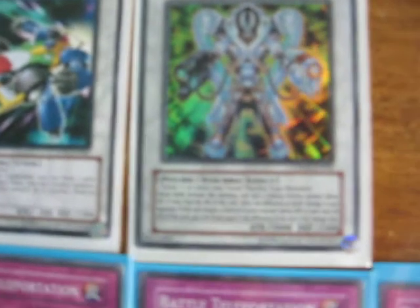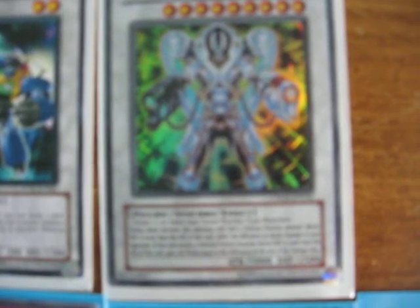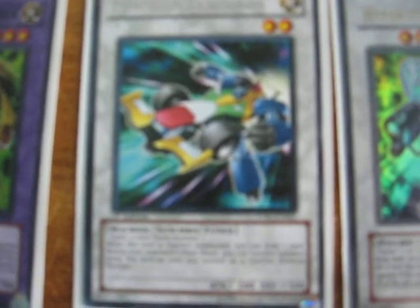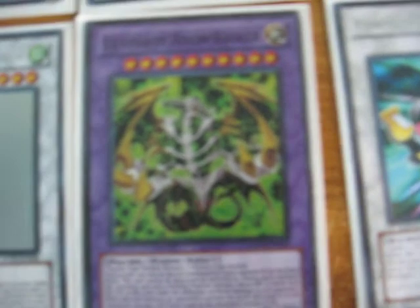Then we've got Slip Hyper Psychic Blaster, which is a pretty good Synchro considering it's got piercing damage, and the piercing damage you do you gain as life points — though I don't care for it all too much because it doesn't give you life points just for destroying a monster. Formula Synchron is here for getting off Shooting Star Dragon and as another draw engine for this deck. Ultimate Axon Kicker is the 10-star indestructible I was talking about earlier — really good card.